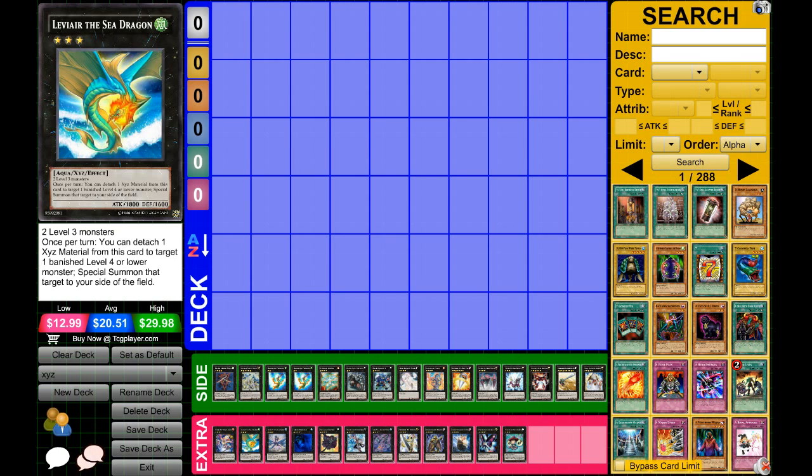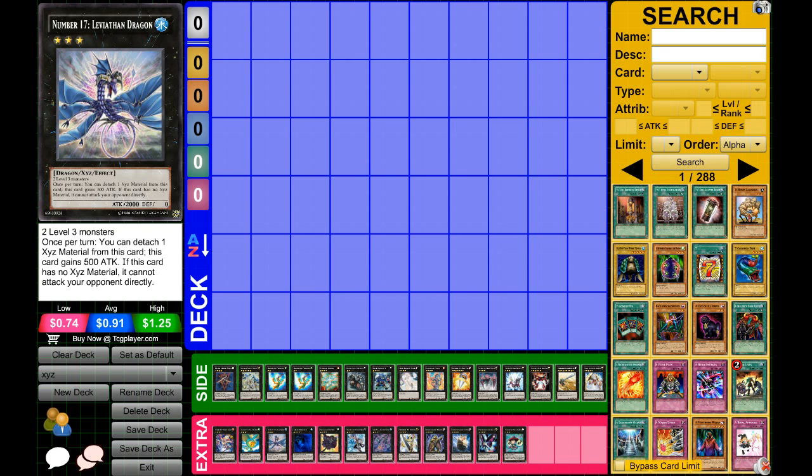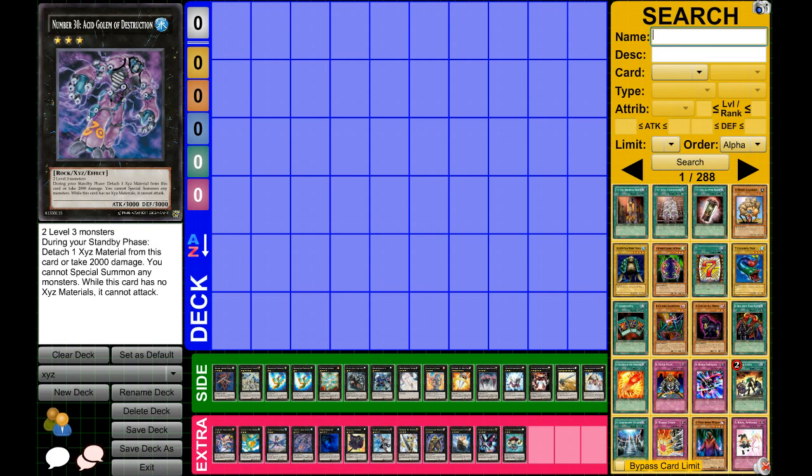Next up, Leviair. He is also a rank three exceed. Once per turn you can attach a material to target one banished monster that's level four or lower in either player's graveyard — so if your opponent banished a key card that you need and you need to put it back, that's pretty good. Next, Number 17 Leviathan Dragon — this card is essentially your kind of big beater. It's basically a 2,500 attacker that can technically become 3,000, but usually you just use its effect once because when it has no material it can't attack directly.